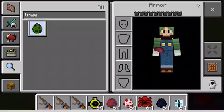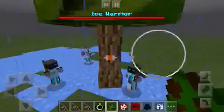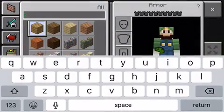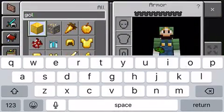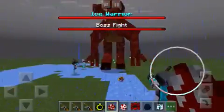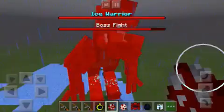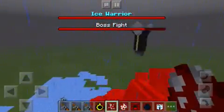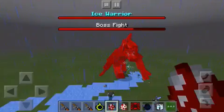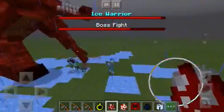Our next mob is going to be the Tree Beast. Here's the Tree Beast. Yeah, the Tree Beast just died. Our next mob is going to be Goliath. This is basically like an Illager boss — this guy is insane. There's an Evoker riding on him. There's his health bar. It looks like the Ice Warrior's doing a good job.